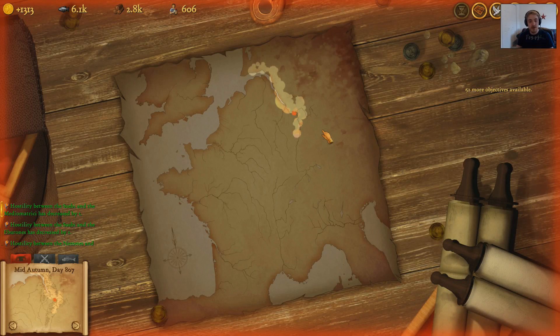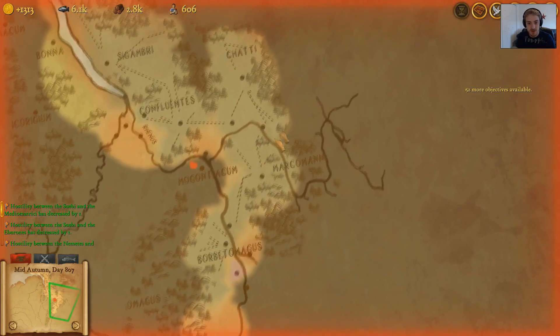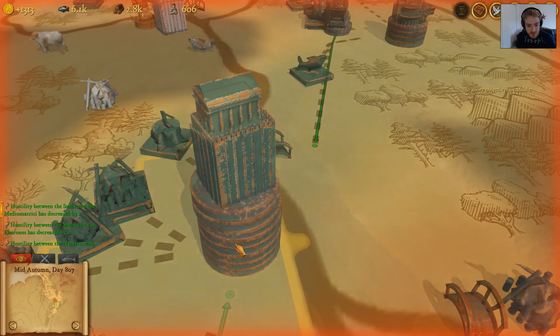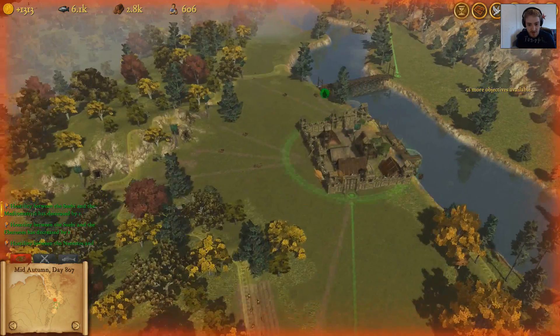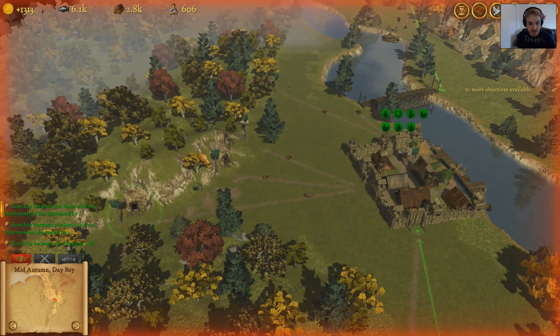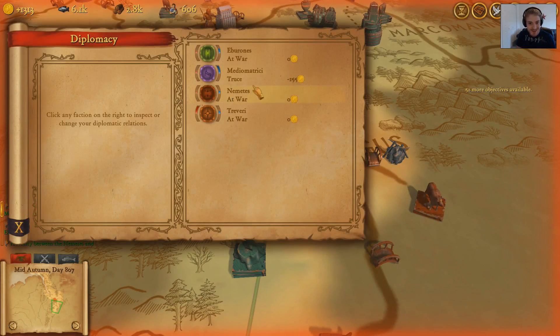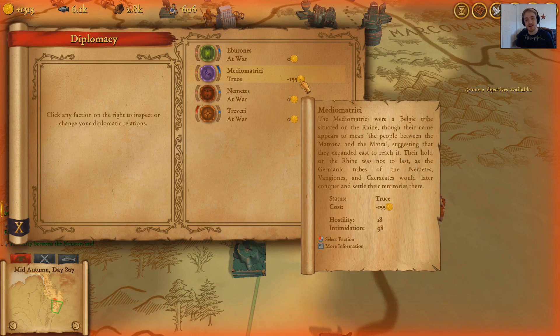Alright, welcome back everybody. Maxwell here with another episode of Hegemony Rome: The Rise of Caesar. In the last episode we did make some really nice gains — we finally made it back across the Rhine River and took a really nice city, and we took some mines which gave us a lot of money. We're actually making 155 gold from this peace deal, which is very, very nice.